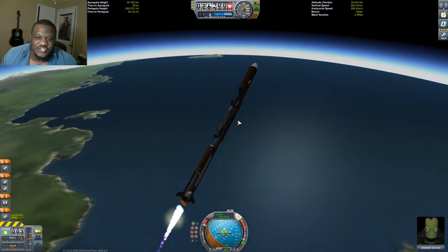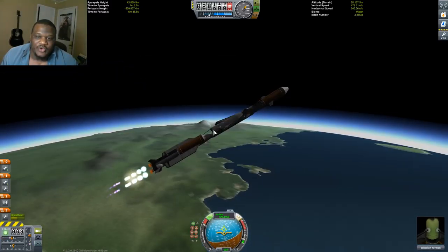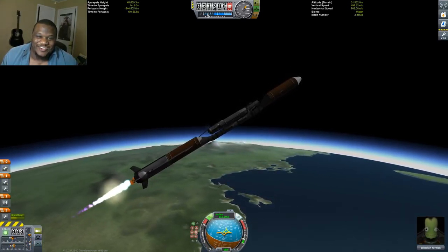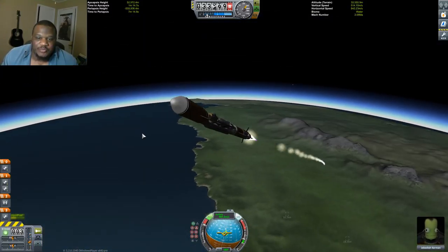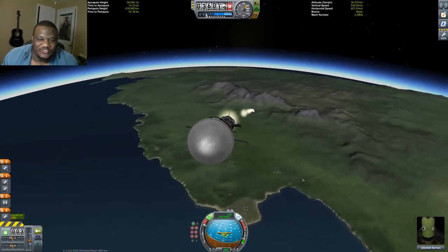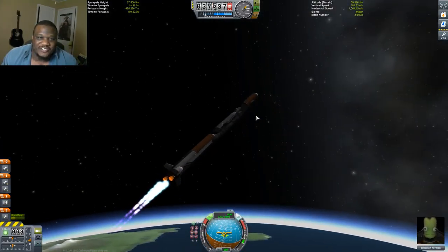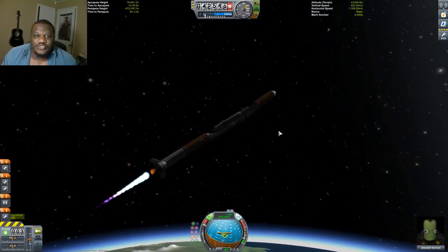Let me just continue on here — I kind of got myself tossed around there. We have a bit of RCS that, when it activated, kind of kicked us down quite a bit. Still looking pretty good. And you can see right here how we're nestled right in the innards of this rocket, which keeps us from affecting its center of mass too much — which is rather fantastic if you can keep your shuttle this size.